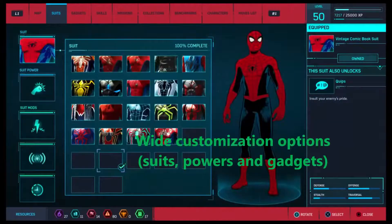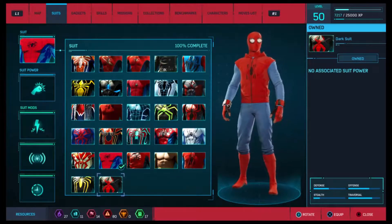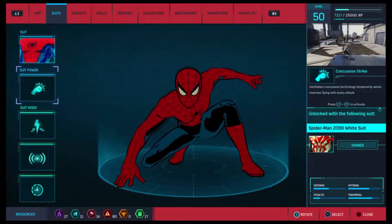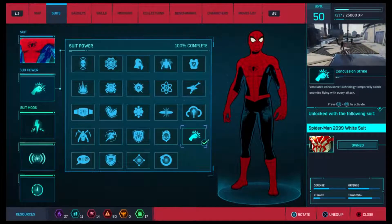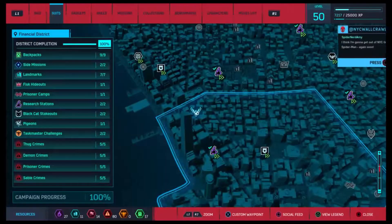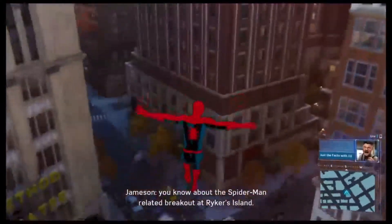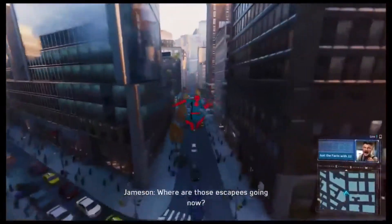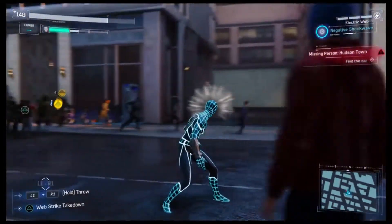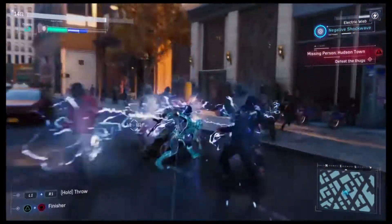Another positive you're seeing right here is the customization. The suits you can unlock, the suit powers that come with certain suits, and the gadgets you can use are all customizable. Some suits have specific powers — for example, the Punk Spider-Man suit has a power where you send a shockwave using a guitar — but that power isn't tied to the suit. You could use that power with the Iron Spider suit if you wanted. Suits and powers are completely interchangeable.